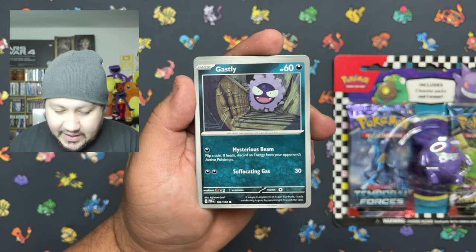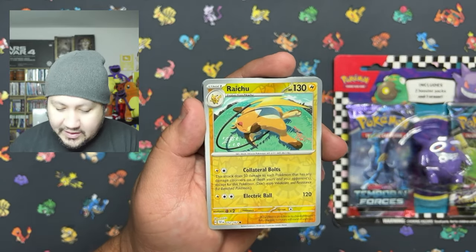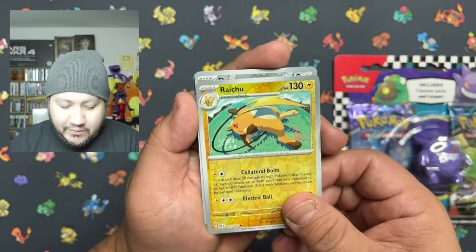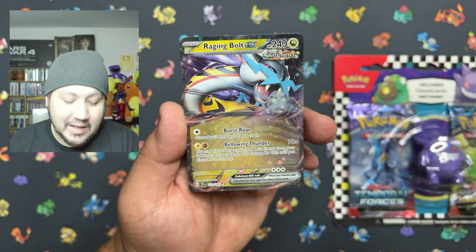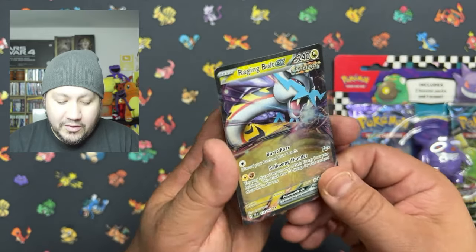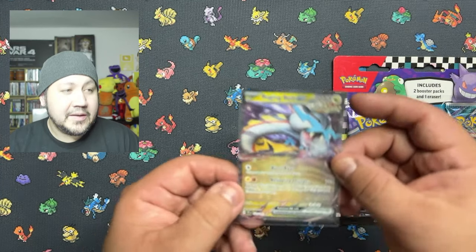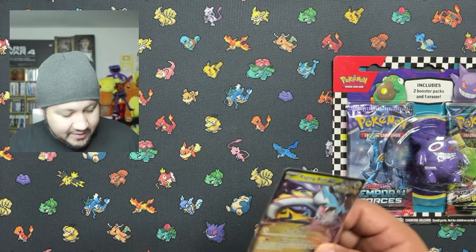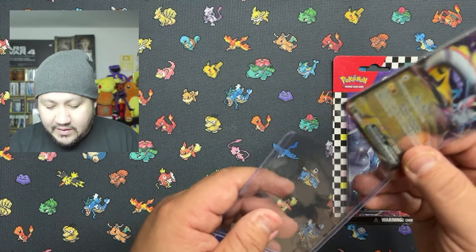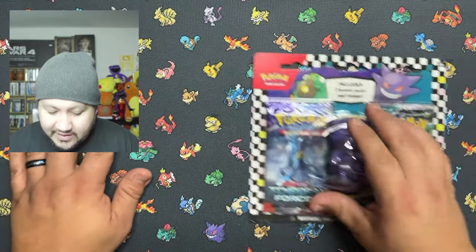Haunter, beautiful looking Pikachu, we got Ghastly, Latias again. Beautiful, beautiful, beautiful looking Raichu - I'll take it! And we did get a pull - nice, beautiful looking EX. Have not pulled him yet. Sar art rare - I forget, I opened up a Japanese pack as well as an American pack so I get them both mixed up. That thing is beautiful - Raging Bolts EX! I will gladly take it and we'll put it in the top loader.